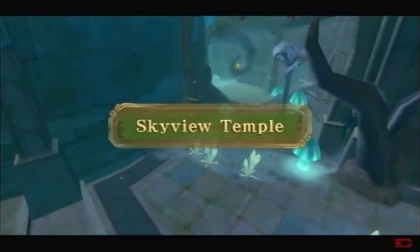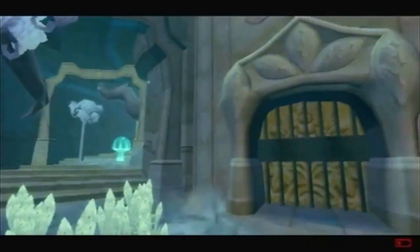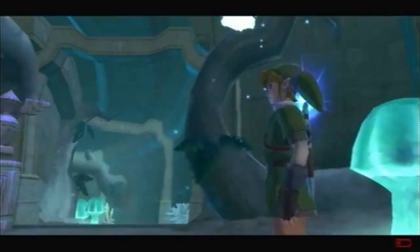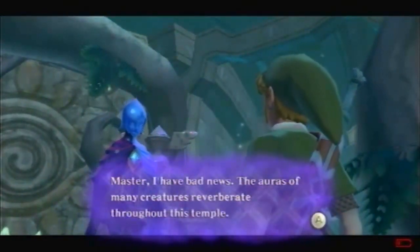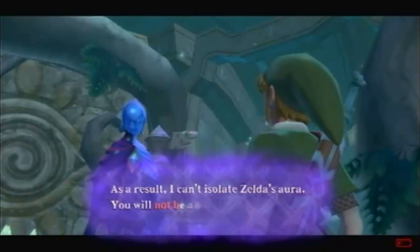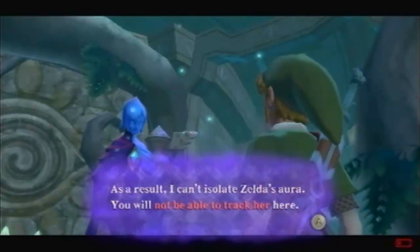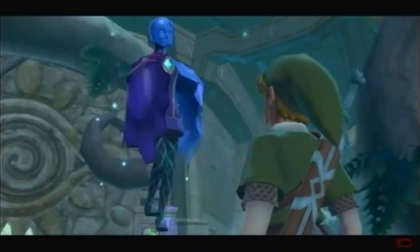See, look — it's called the Sky View Temple, but outside it's called the Forest Temple. Fi says: the aura of many creatures reverberates throughout this temple. As a result I can't isolate Zelda's aura. You will not be able to track her here. Given the situation, I suggest you look around to see where we should move next.